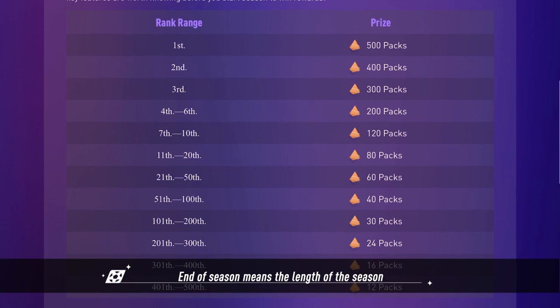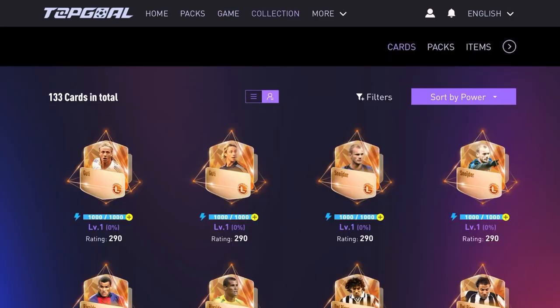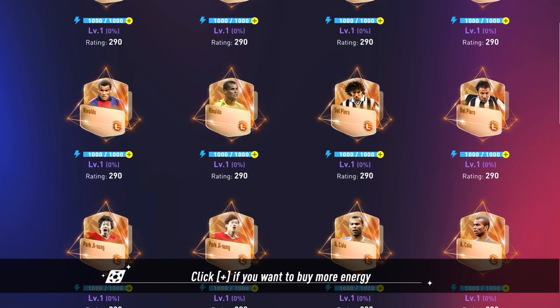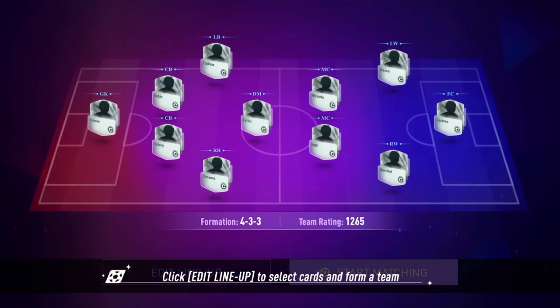End of season means the length of the season. Click Squad to check how many cards you have. Click Plus if you want to buy more energy. Managers' participation in PvP matches will cost a certain amount of energy, which will be restored over time or purchased directly with TMT dollars.